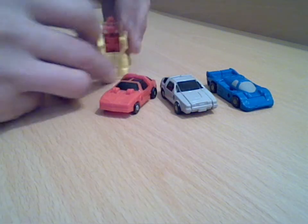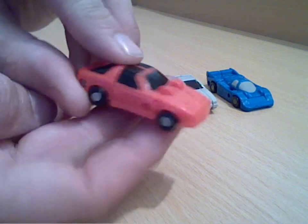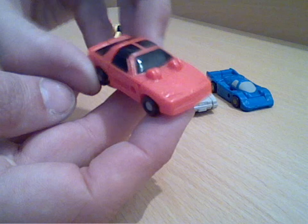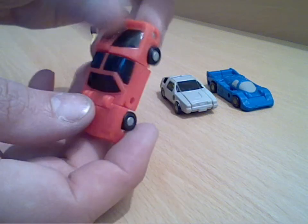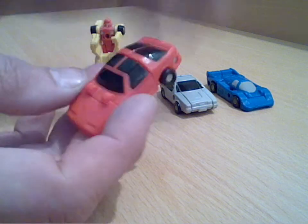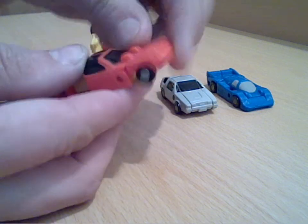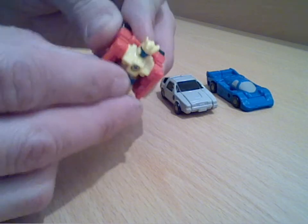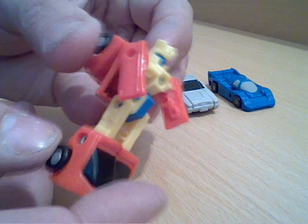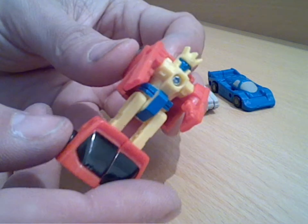Moving on from Freewheeler to Road Handler, which is the little Trans Am style — or I don't know if it's a Camaro, not so much on the American cars. Again, nice little painted details on the windows. It's a little bit loose on the back end, which a lot of these Micromasters will suffer with in the end because they're just sort of little pin joints. Again, to transform him, flip the back over — it forms his legs — flip the bonnet up and over the back and that reveals his robot mode.